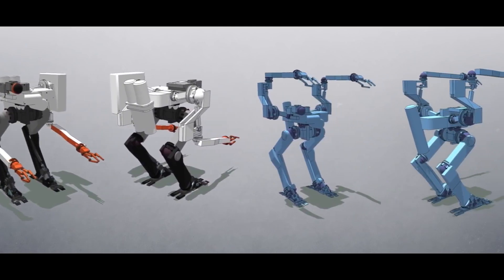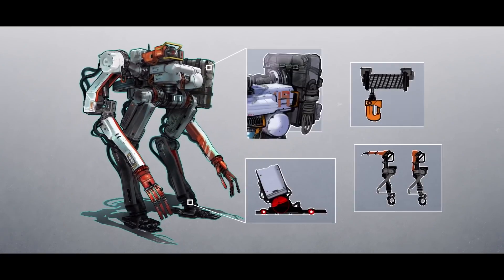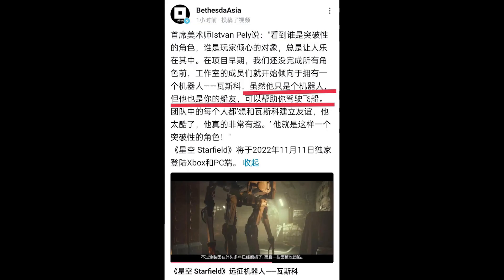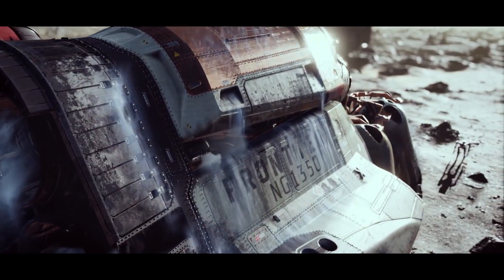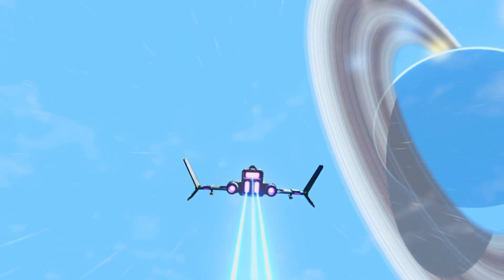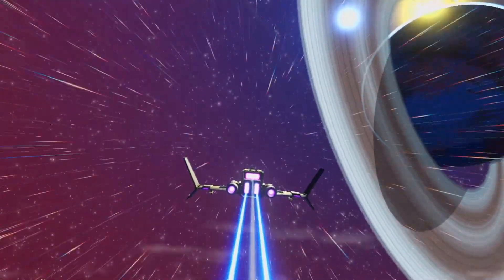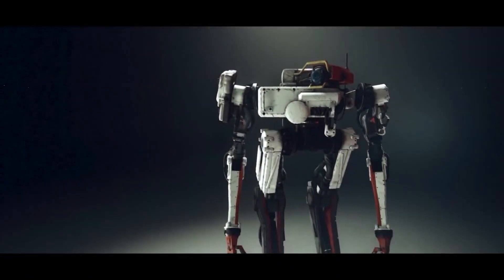Speaking of being off exploring, with the latest video, Bethesda may have actually leaked more information on just how we may go about exploring in Starfield, with a Bethesda Asia account leaking some details about spaceflight. When translated, the Bethesda Asia Vasco post gives us an additional detail about Vasco that didn't come up in the English language accounts: "Although he is a robot, he is also your shipmate and can help you fly the ship." While the details are still vague, this post does point to flyable ships in Starfield, but whether that means manual spaceflight — Elite Dangerous or No Man's Sky style — still remains to be seen. I'm definitely hopeful it will be something more than just "hey Vasco, take me to Aquila City" followed by a fast travel.